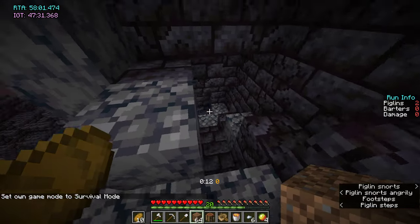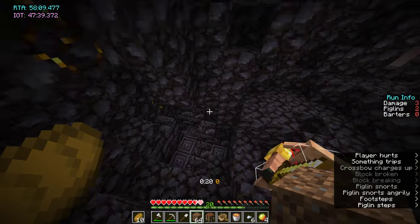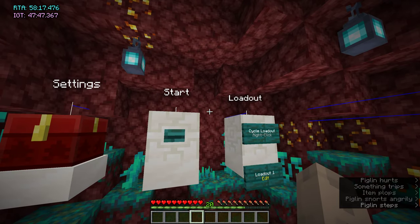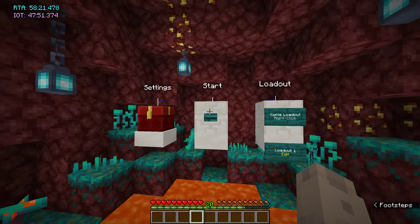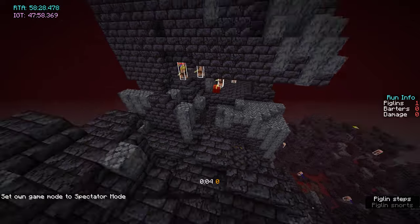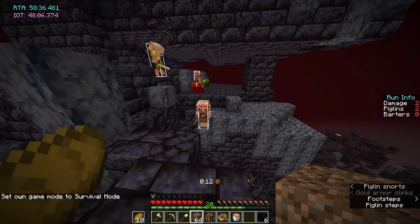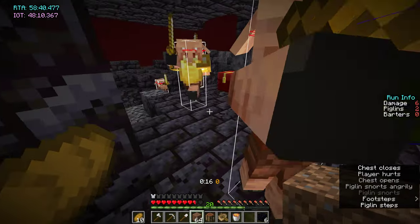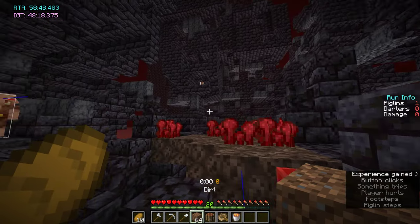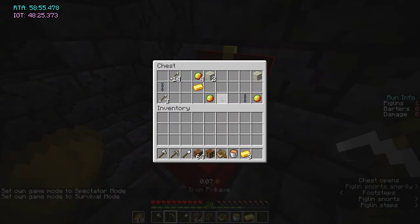When you're in the mid part you can break gilded blackstone, and go to the same hole and do the same thing. If you have gold armor at the start of the top-down route, or if you're confident enough to do the loot thing at the start, you can grab the chest first so you don't have to go back up again. It's a bit risky but it is faster.